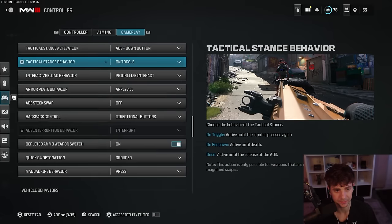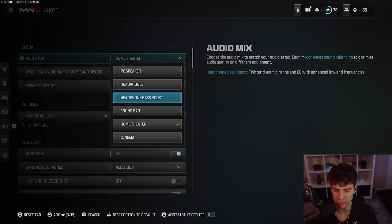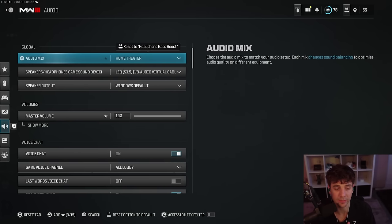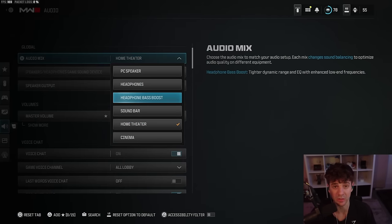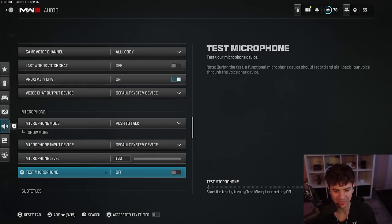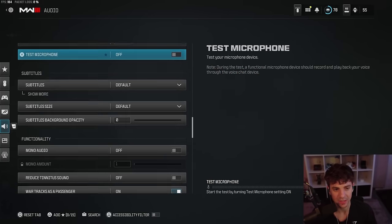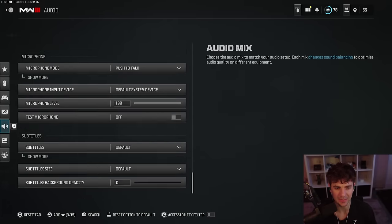Now we're on the audio settings. I'm playing on home theater. Audio right now in Warzone 3 is a little bit off — it doesn't sound as good as it did in some other games. I have the tuning from Art Is War — he is an incredible audio tuner. If you want to go super in-depth about audio, go to Art Is War's channel; he will show you everything you need to know. It'll be in the description below. I also sometimes go back and forth with headphones bass boost. Nothing too crazy with the audio settings — if you want to go in depth, go to Art Is War's channel.